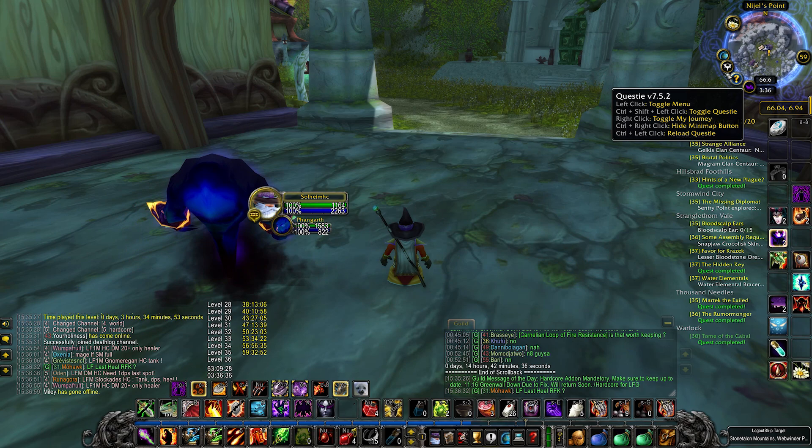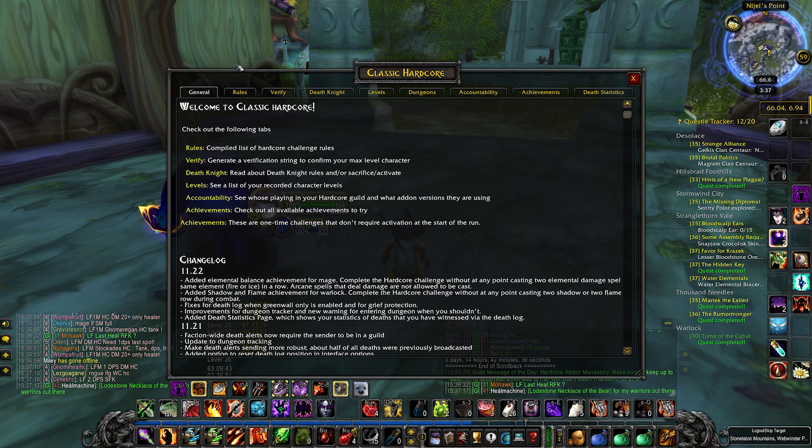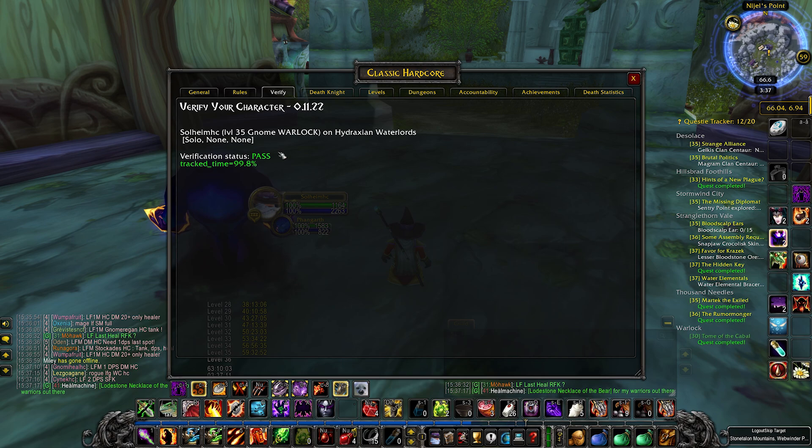So add-ons, let's get into it. Number 1: the Hardcore add-on. This one is essential and mandatory, especially for the current challenge on Classic Era, and this is how you can verify your runs. You can see the rules of the actual challenge and pretty much everything. When you open up this add-on, it will give you a general welcome to Classic Hardcore and tell you more about the challenge and where to find stuff. This is also where you find all the rules — for a full list you can go to their website — and you can also see the Hall of Legends, challenges, and everything else on that website.